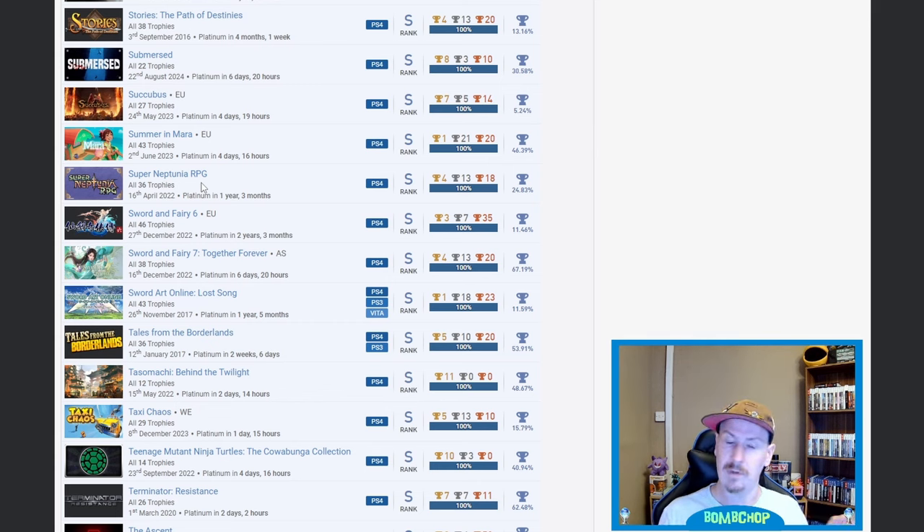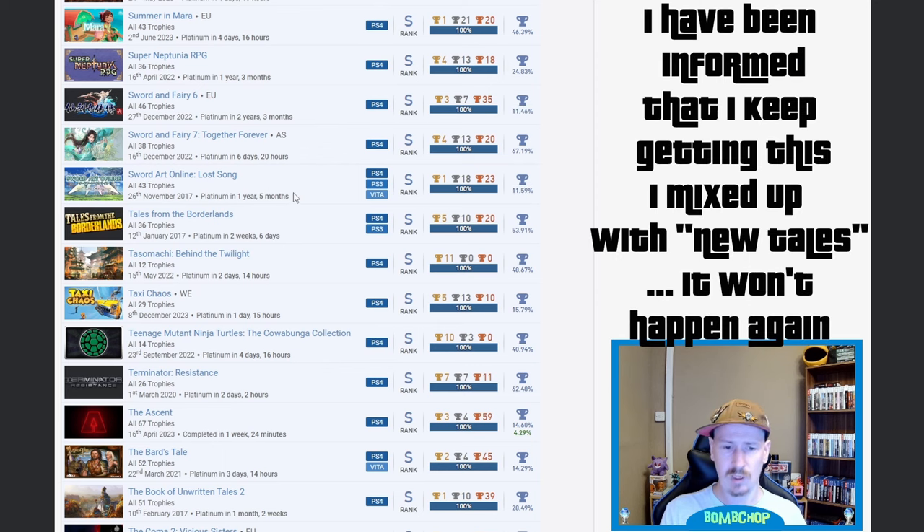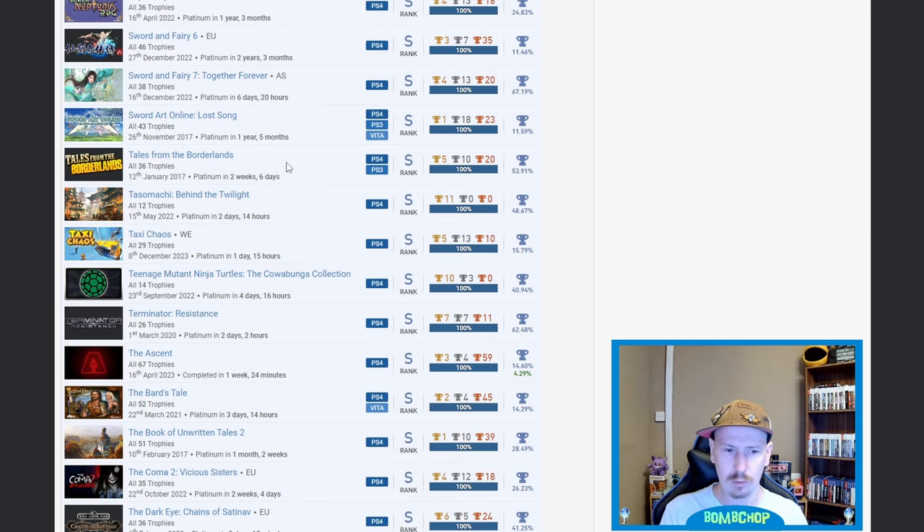Sword and Fairy 6 and Sword and Fairy 7 — very nice, both of those, especially 6 at 11.46%. Then Sword Art Online: Lost Song — I'm guessing 2017, so maybe you played that on the Vita or PS3, 11.59% so very nice. Tales of the Borderlands — one of the worst Telltale games from what I've been told.